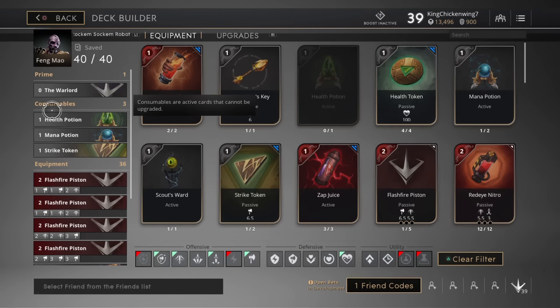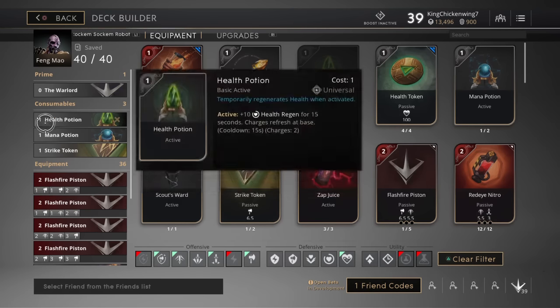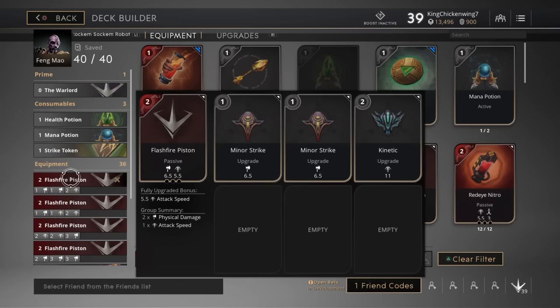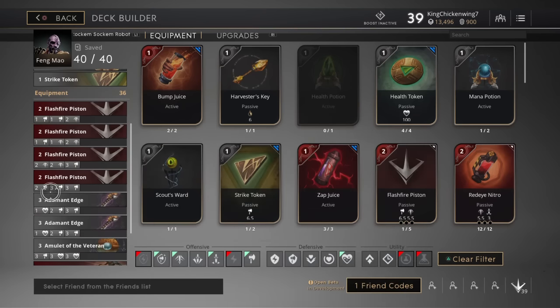You start with a health potion, mana potion, and a strike token, which is a very good setup for any melee character at the beginning of the game — well, except for Rektor because he uses energy damage, but for any physical character. Then you start out with a Flash Fire Piston, get a minor strike, and then get my strike in Kinetic. You might think Kinetic isn't great for him since he seems more like a bruiser, but he relies on his abilities more than other bruisers — it'll make sense in a second.